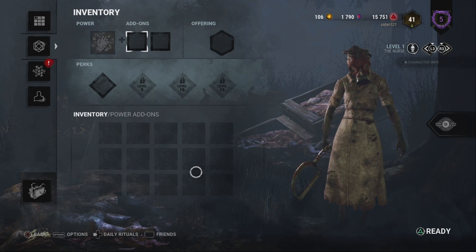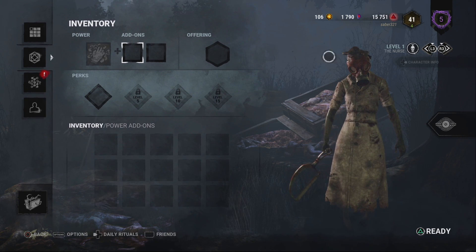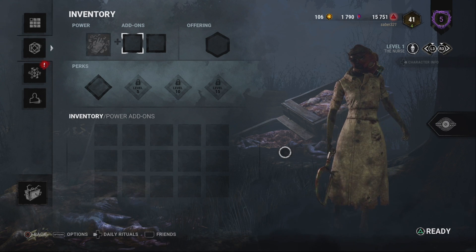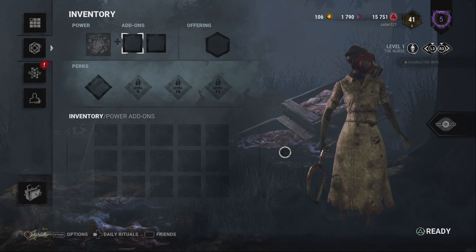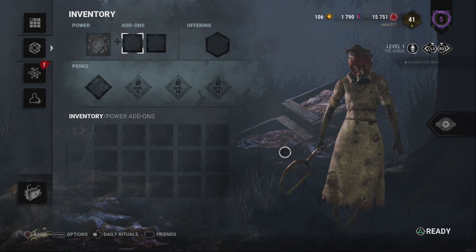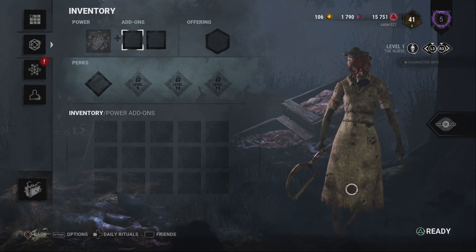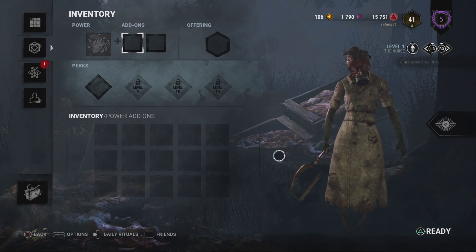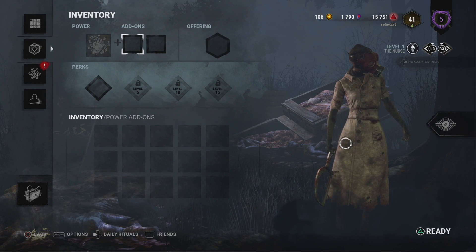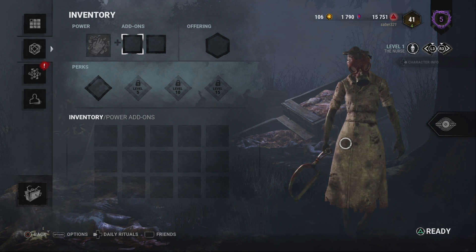Nurse — they reworked Nurse last year or a couple years ago, where they made it so there's a cooldown on her blink, but it's so minuscule. It's like, did you even change anything? She can still blink as fast as she wants to. I don't like Nurse because her ability breaks the rules of the game. It makes it too easy.